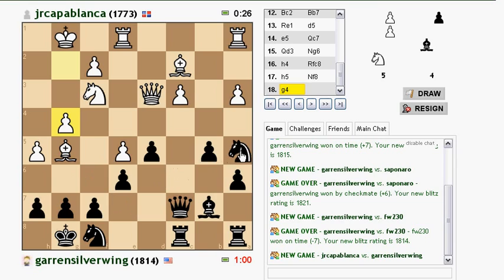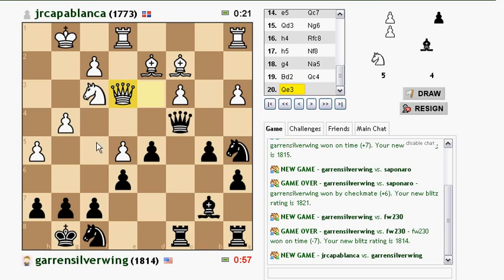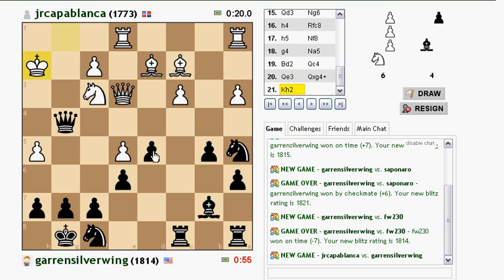I think knight a5 and then maybe queen c4 to try to get the queens off. As you can see, queen c4 is forking the trade of queens and the g4 square. And now I can play a move like d4, bishop takes knight, and I'm winning material.